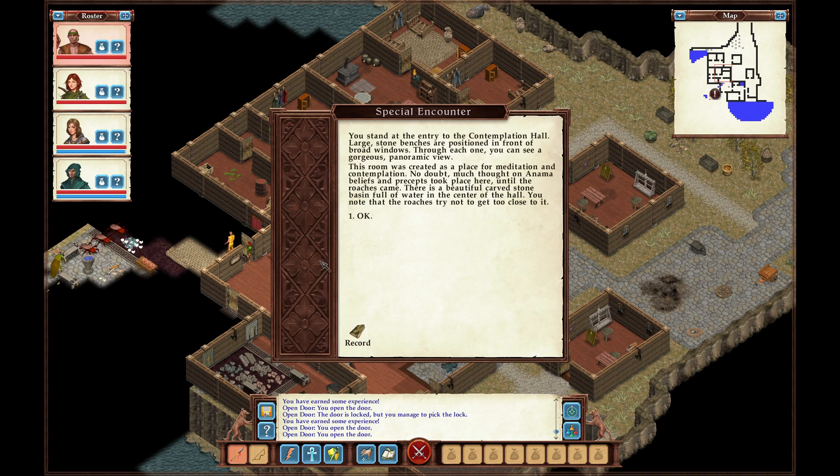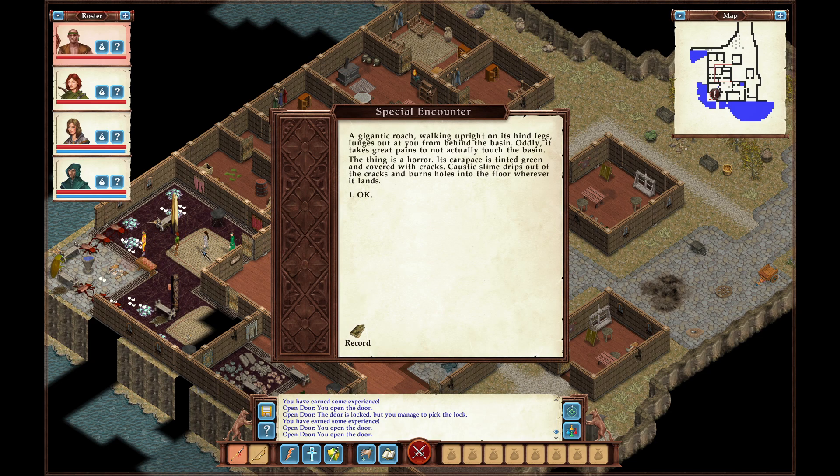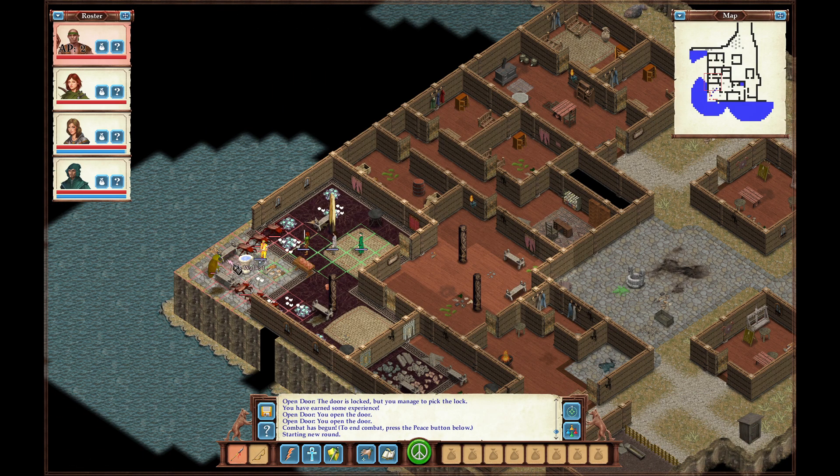You see another entry to the contemplation hall. Large stone benches are positioned in front of broad windows, and for each one you can see a gorgeous panoramic view. This room was created as a place for meditation and contemplation. No doubt much thought on Anama beliefs and precepts took place here until the roaches came. There is a beautiful carved stone basin full of water in the center of the hall. The roaches try not to get too close to it. A gigantic roach walking upright on its hind legs lunges at you from behind the basin — oddly, it takes great pains to not actually touch the basin. Its carapace is tinted green and covered with cracks; caustic slime drips out of the cracks and burns holes into the floor wherever it lands.